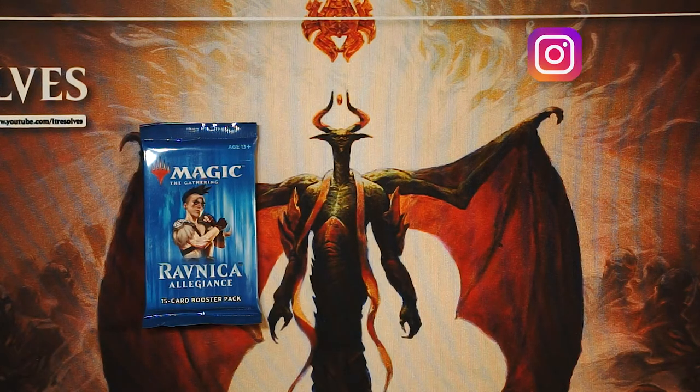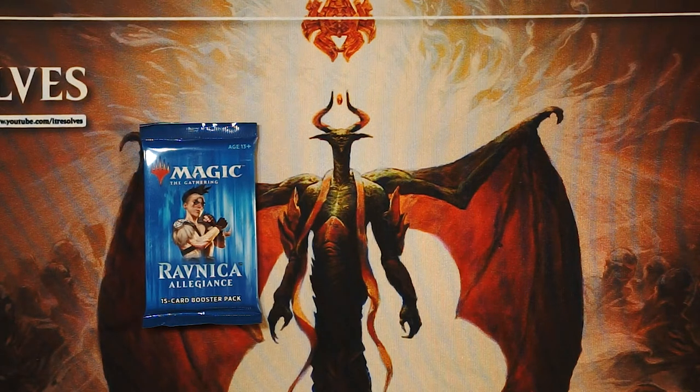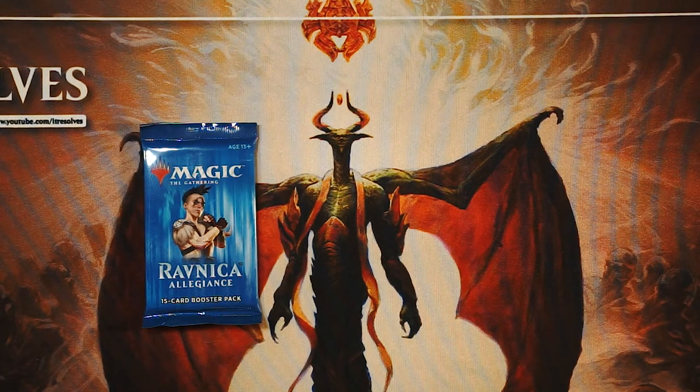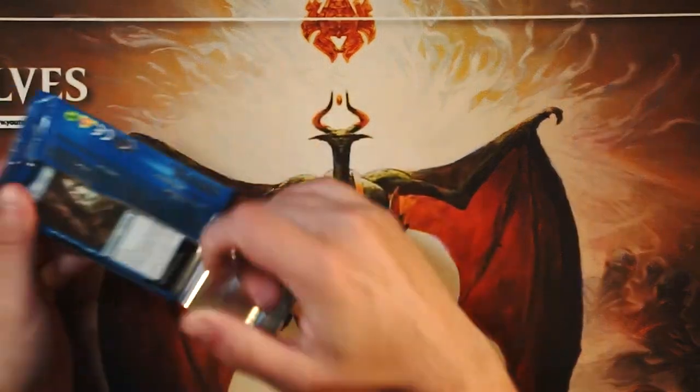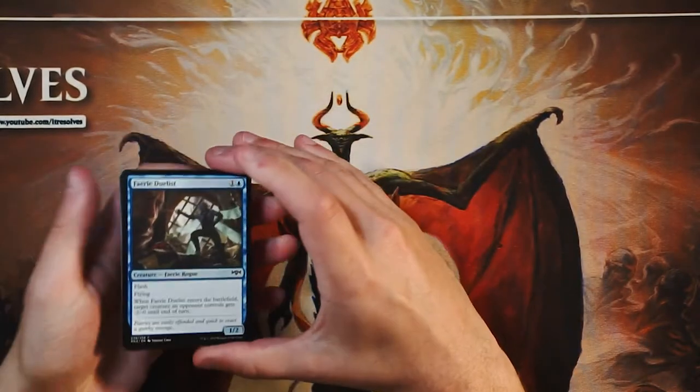What's up guys and welcome to another Crack a Pack episode. Today we are opening up a pack of Ravnica Allegiance, obviously a relatively new pack. We've been introduced to Ravnica Allegiance in the last year or so and it's been a really, really great set. There's a lot of really awesome stuff in here, in terms of standard value there's actually a good bit as well. Shocklands are a pretty great pull regardless, and there are also quite a number of really good creatures, Planeswalkers, things like that, that hopefully we get to see as we open this pack.